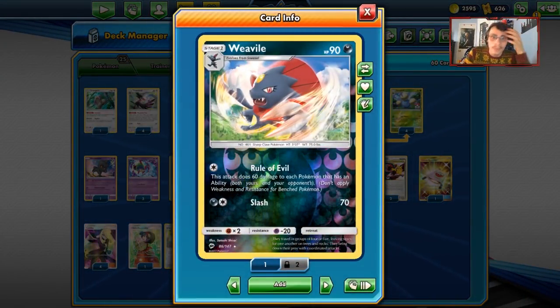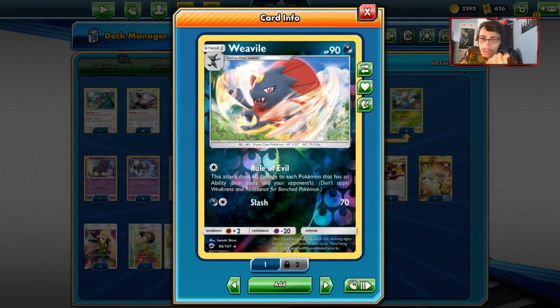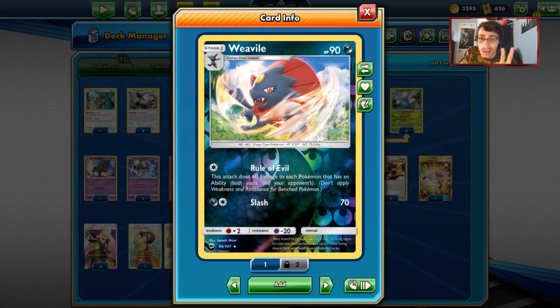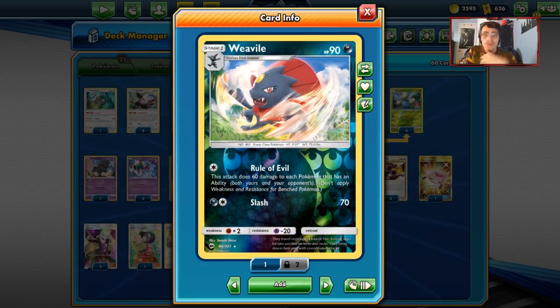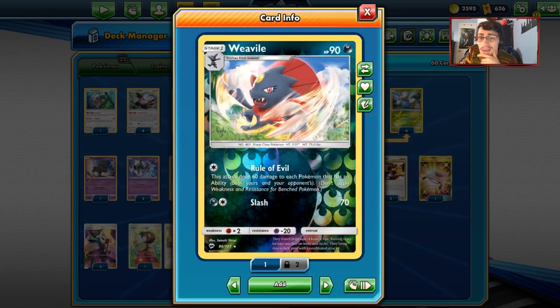There are going to be times where you don't need to use Weavile. Rule of Evil can do a lot of things - you can hit Jirachis, Zeroras, Dittos, Solgaleo GXs, Tapu Leleis, just to name a few. And if you let Rule of Evil just keep doing its thing, you'll end up just taking a bunch of prizes.